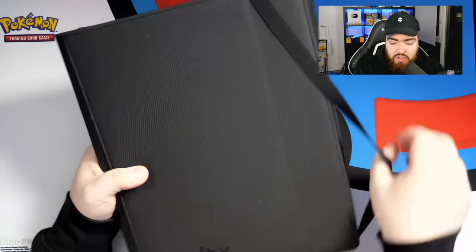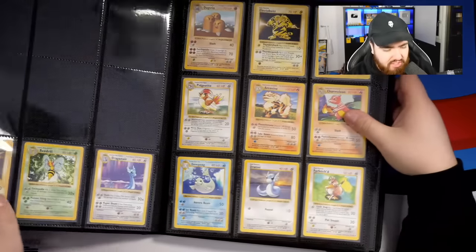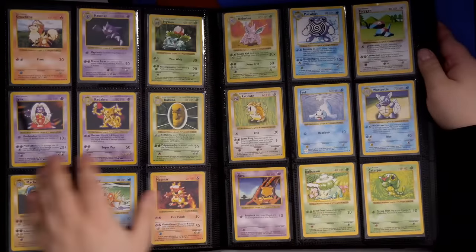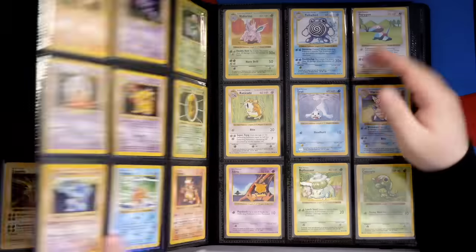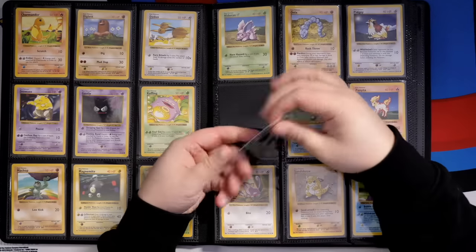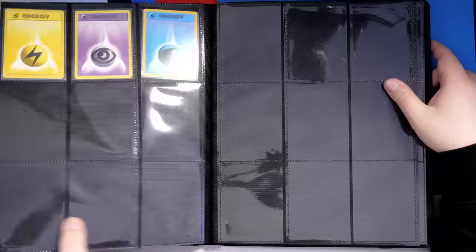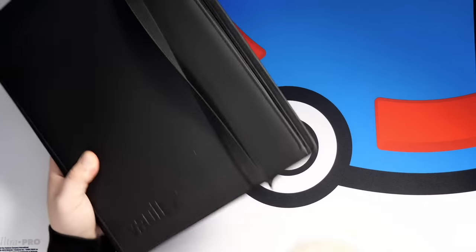This is a Vault-X strap binder — we don't have any in stock right now but I might get some more. This is my Shadowless Base Set — obviously the holos aren't there yet, just the Shadowless Base Set. It's complete I believe, but I need to come back and put the holos in. Maybe I'll buy some low-quality holos just to complete it. These cards aren't in mint condition — there's even a Shadowless Pikachu with a nick in the corner. We've got the Shadowless trainers as well. A random set that needs finishing — and there's a Capture Energy in here that makes no sense.